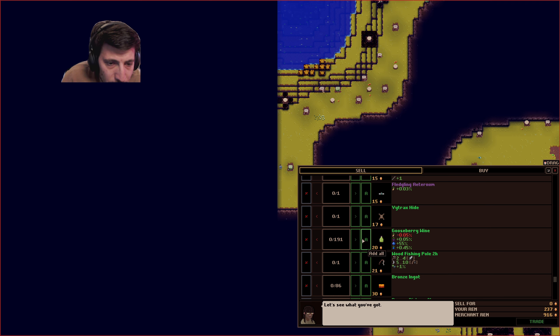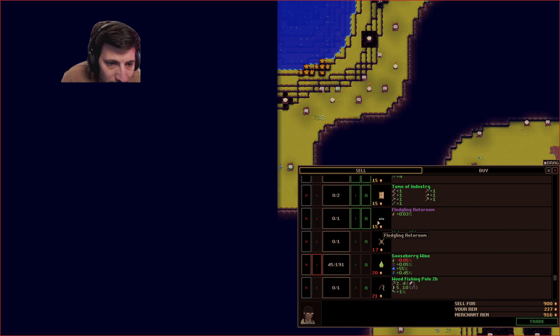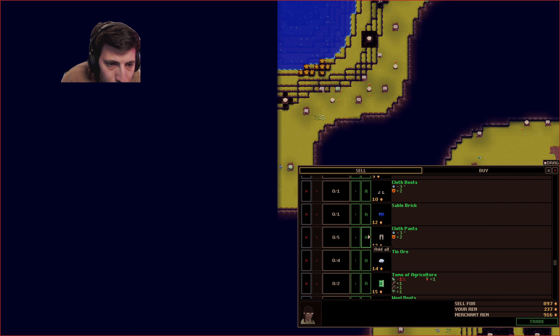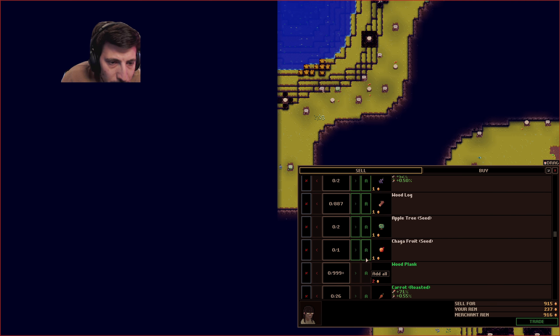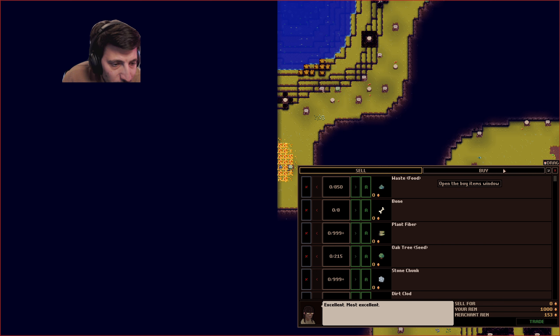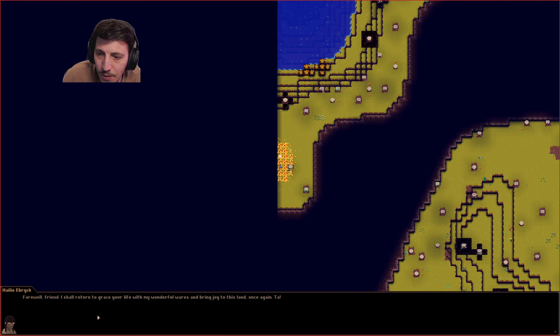Now you've got a bunch of money and I can come in here and sell a bunch of stuff to you. For example, I can sell 45 of this. And then sell - make a stick and a rope buckler and some celery. Okay, trade - give me all of your gold. Alright, farewell friend.